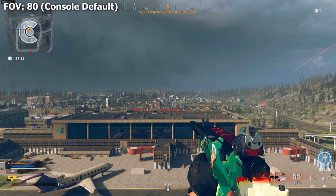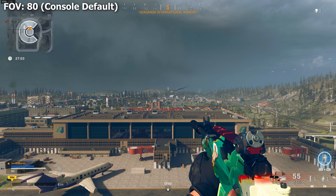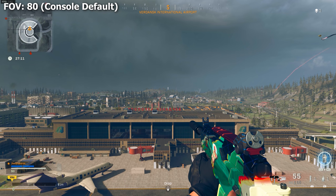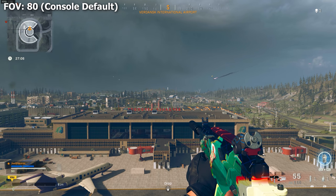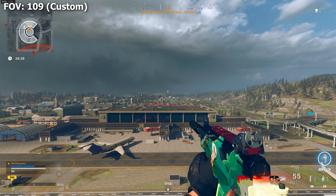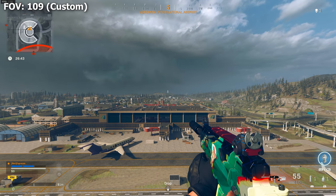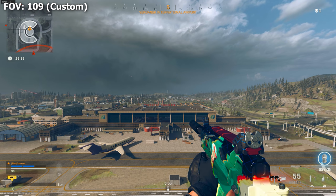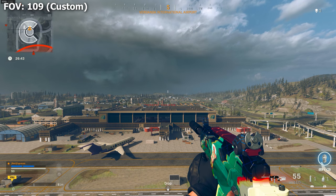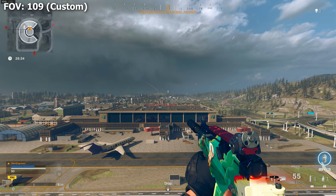Probably the biggest and longest-discussed advantage is the FOV slider. On console, you're locked at 80 FOV, while on PC you can go from 60 all the way to 120. Field of view either tightens or expands your peripheral vision. Playing at 109 or even 120 versus a console player at 80 means I see nearly double the battlefield. That situational awareness benefit was my single greatest reason for making the initial jump to PC.